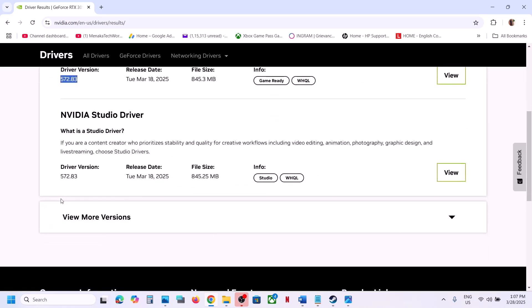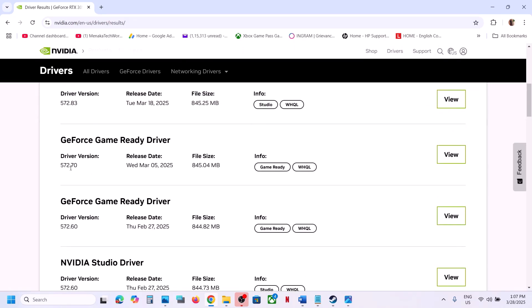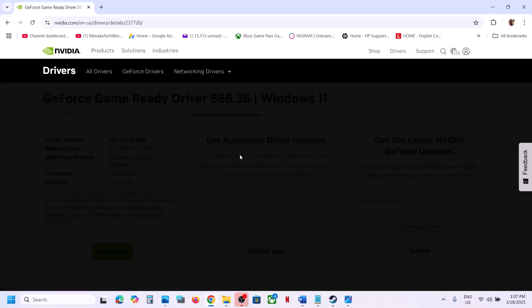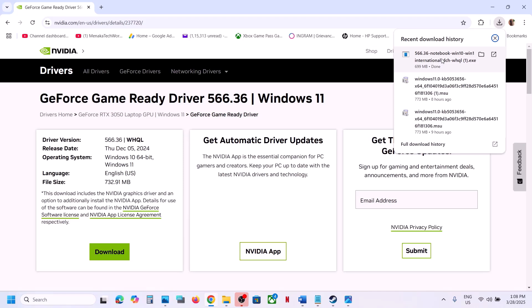You can roll back to a different version. You can try 572.70, but for many users installing version 566.36 has worked. Download this file, and once the download is complete, run the exe file.